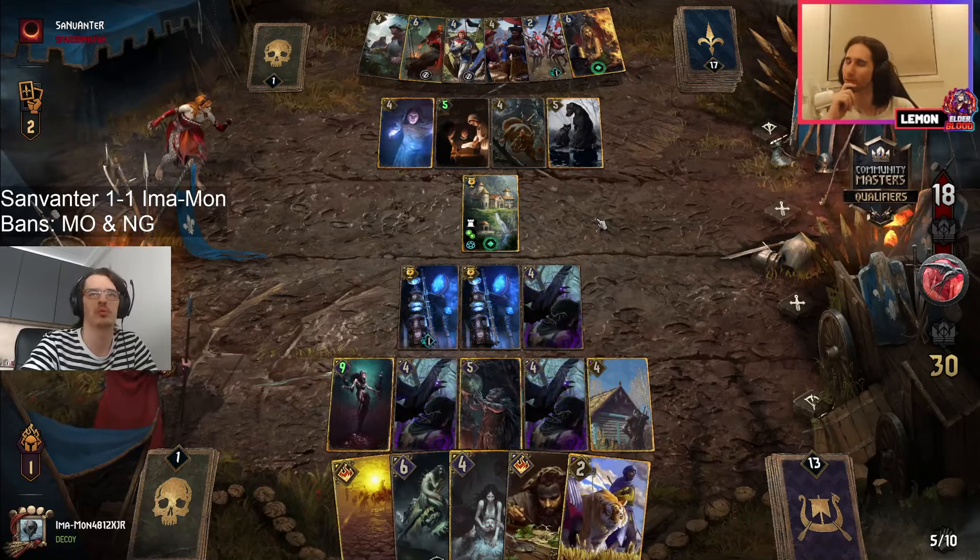Here comes Blaze of Glory used to kill off — it'll kill throughout a bit of course, but giving sanvanta fewer leaders in theory makes it harder for sanvanta to find access to their golds. Realistically the golds that are missing are Shoop and Rodea, who are both neutral, so not as helpful.